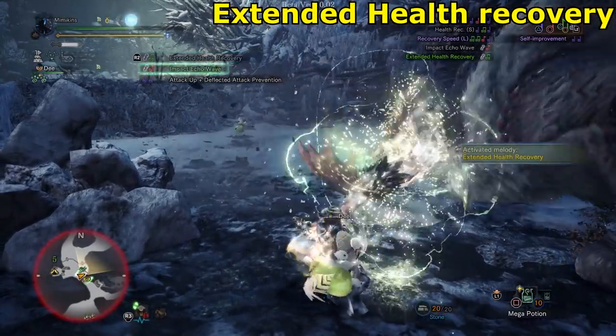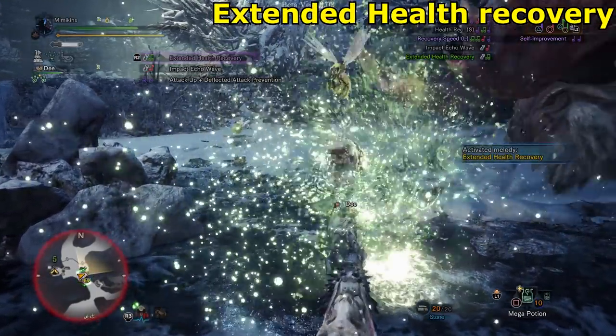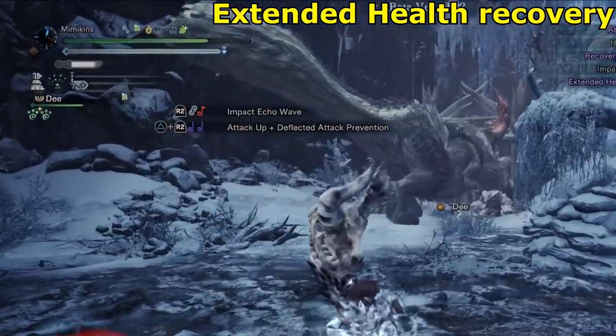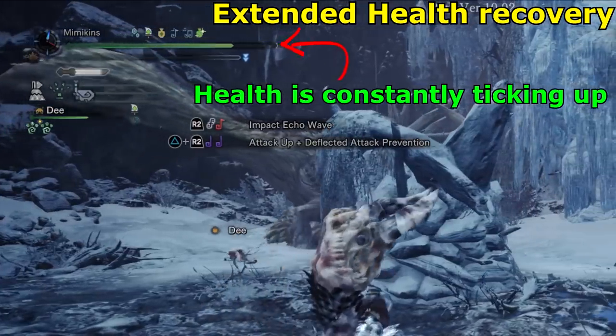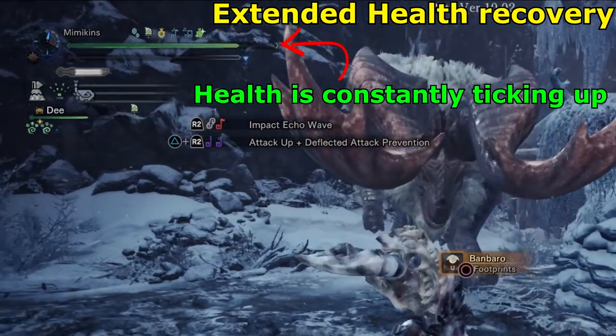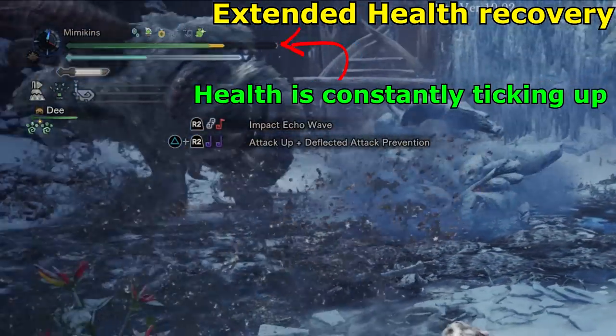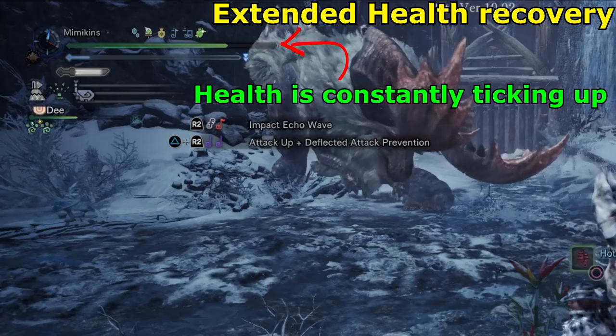Extended Health Recovery — when I first used this, I thought it was like a health booster, but the effect actually follows your character so it's even more useful. I would liken it to the Vaalhazak set bonus super recovery. I am curious if both of these would stack — it could be some insane recovery. Incredibly useful for teammates, especially for those who have long sheathing animations.